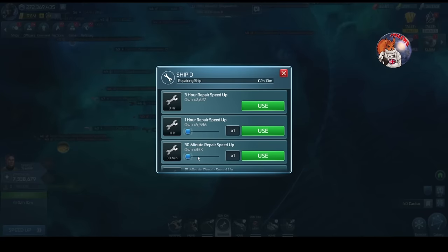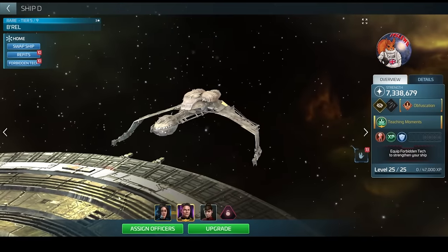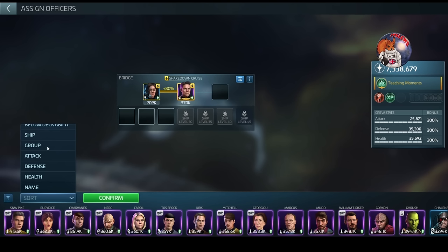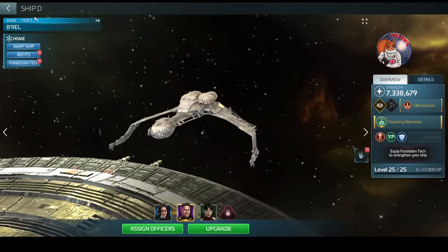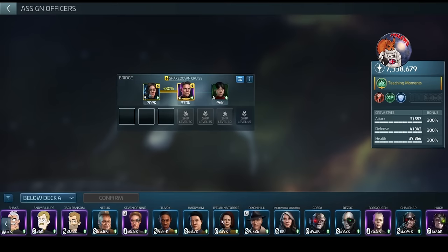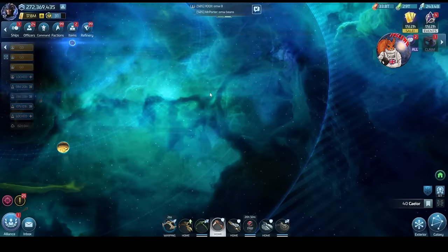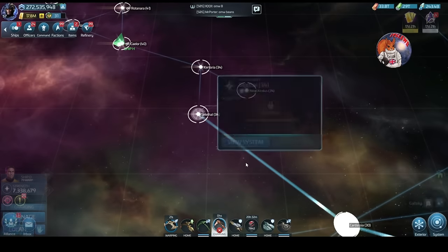It feels strange being level 38 or 40 and hitting level 34 hostiles, but these hostiles are designed to be very difficult. So we swap back to Pike, Maro, Chen. Remember with that crew we can use our below deck officers - Balana Torres, Hue to get our criticals. I'm going to prove the abilities are not present on these early hostiles by sending the ship in.